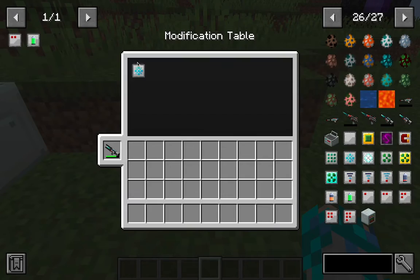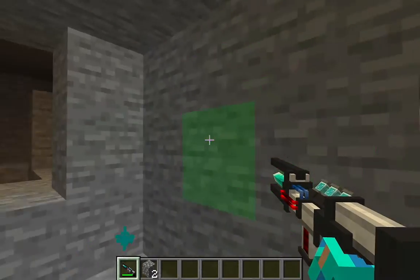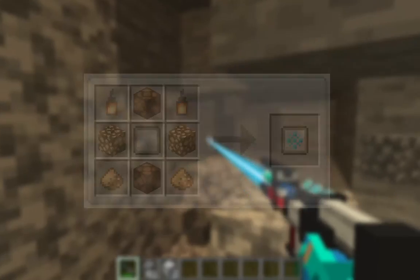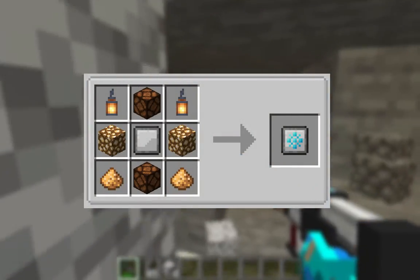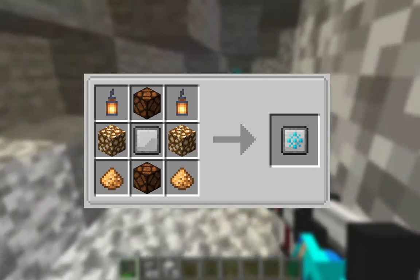The light placer is pretty self-explanatory — it will place light particles when the light level is below 8, which is great for mining adventures. To craft it, you'll need two lanterns, two redstone lamps, two glowstone, two glowstone dust, and a blank upgrade module.